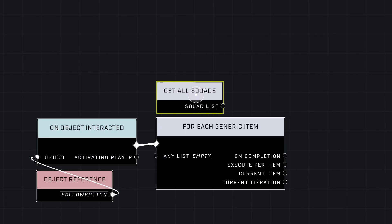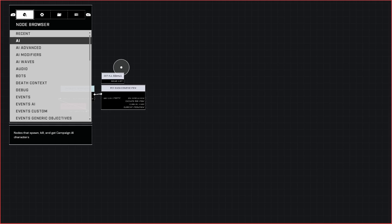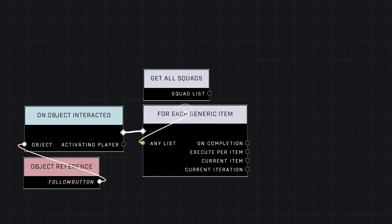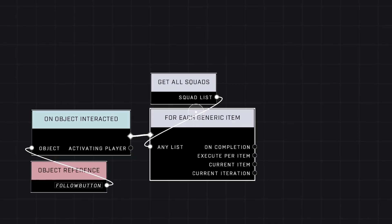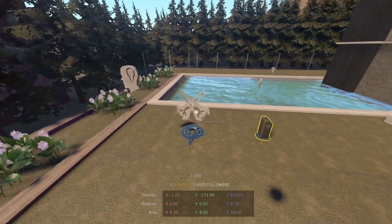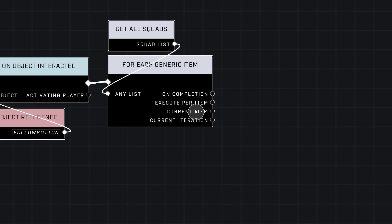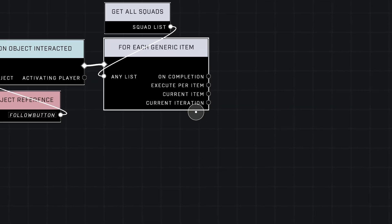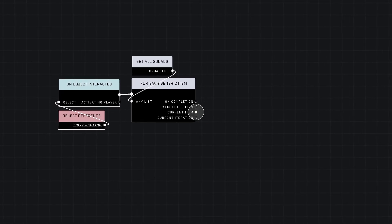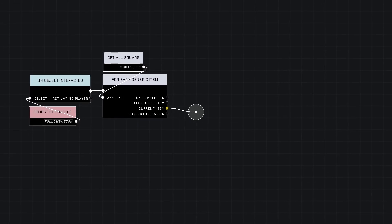But here's how we're going to do it. Go to AI — your basic AI category at the very top — and go to Get All Squads and place it right here. Go ahead and plug in Get All Squads, or the squad list, to Any List. What this is going to do is grab all the currently spawned AI in the map and convert the squads for this script into junk items that don't really mean anything. We can't use them in nodes that are like Target Squad or Squad — we can't use them yet.